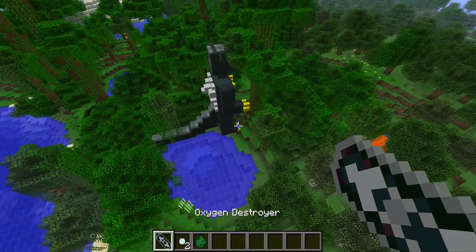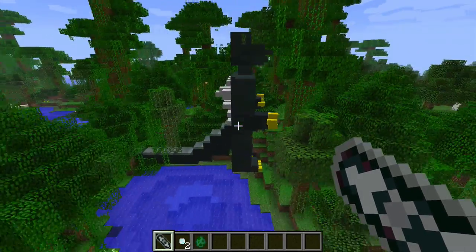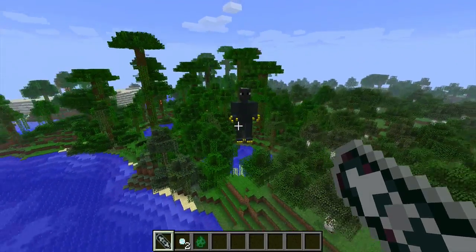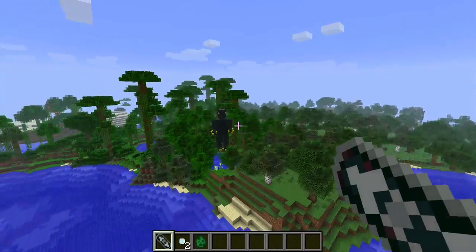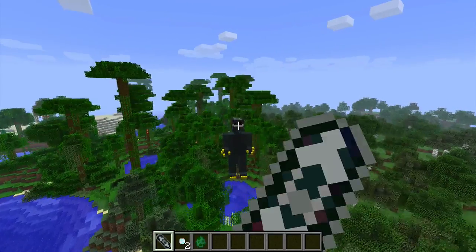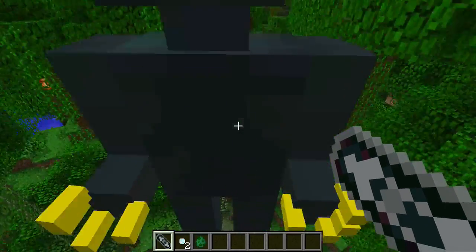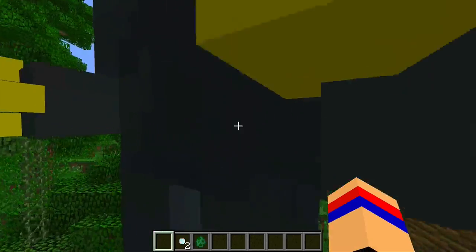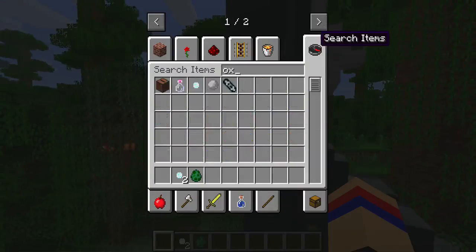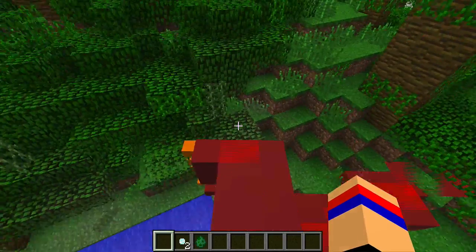It is a big, scary monster and it is super hard to kill. If it hits you, it will deal 50 hearts of damage, so unless you have really, really good armor — like you'll see in a second — they're hard to kill. This Oxygen Destroyer is kind of like a sword; you right-click it and it protects you. We'll go up to this monster and one hit — I missed! So you don't want to miss, because these are kind of hard to make. Let's get inside of him — there we go.